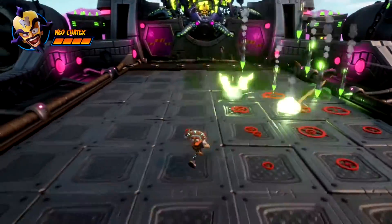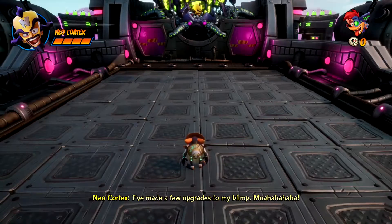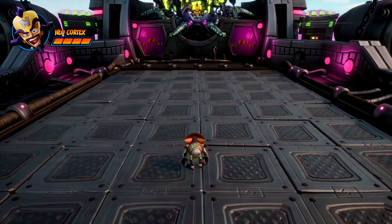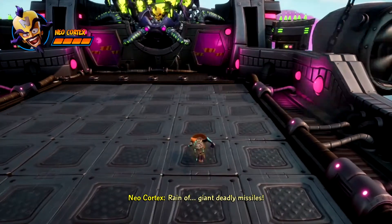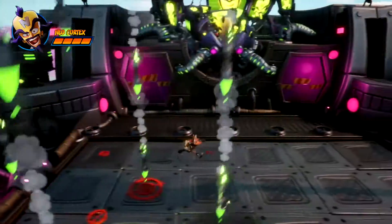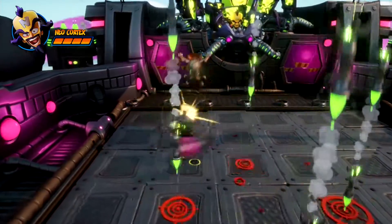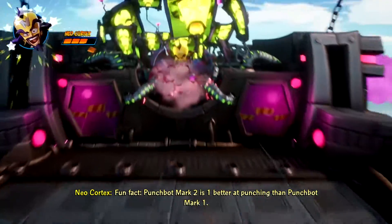In the first phase of the fight, Cortex will fire a raid of missiles down at you. The best way to avoid these is to keep moving around the arena in a square or rectangular pattern. Make sure not to crisscross yourself too much as you'll become more likely to get hit. After you dodge the missiles for about 15 seconds, he'll send out his Punchbot Mk2. Continue to dodge the missiles and jump on top of the Punchbot to stop him, then use your spin attack to deal some damage to Cortex.